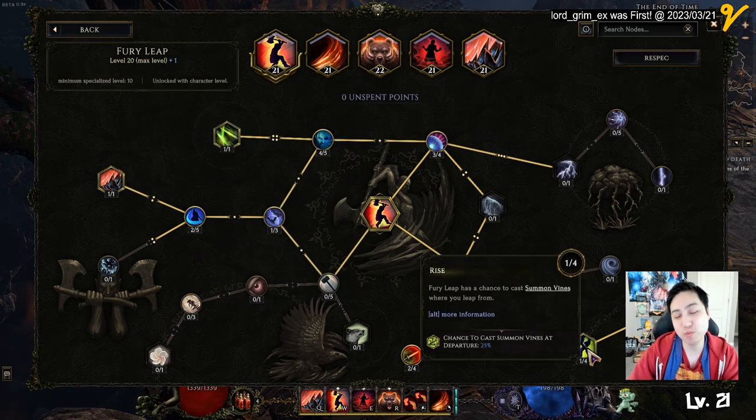I also got the binds node if you really want it - you don't really need it, but it's nice to have a chance to summon minions.